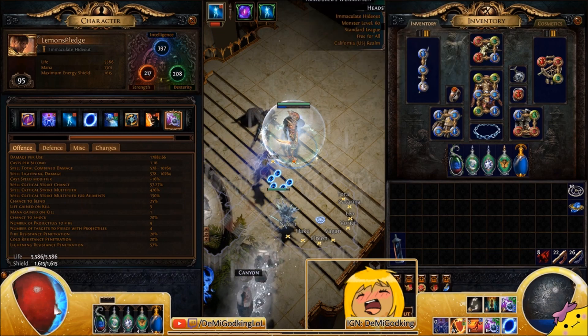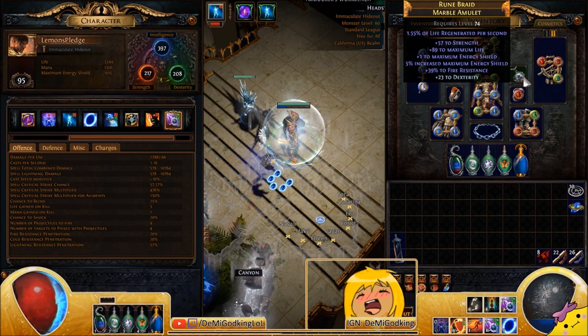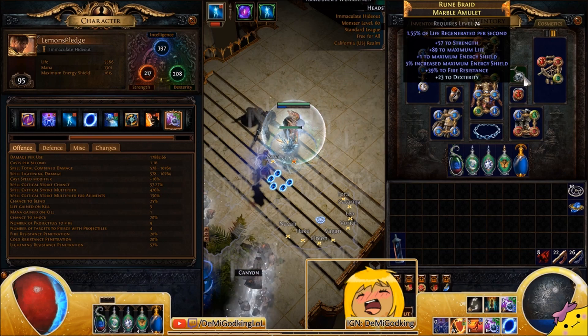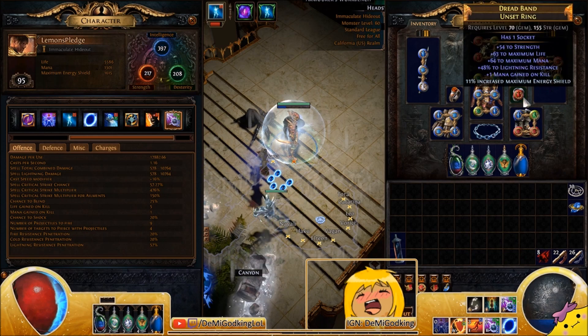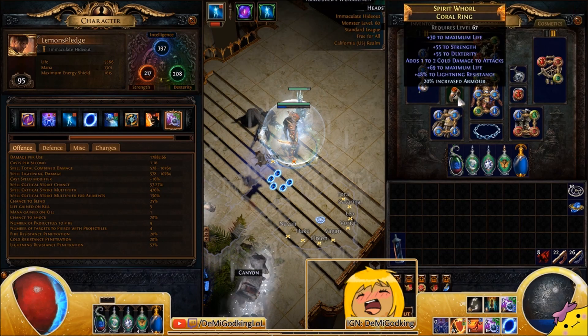For a helm, you want life and resistance with any additional energy shield you can get — hybrid life/ES gear is great. For your amulet, go for life, resistances, and stats; if you can get crit and crit multi that's a big damage boost. For rings, you can use opal rings for extra damage, essences for lightning damage or crit multi — diamond rings with crit multi would be great. I'm just using random gear that fulfilled my stat needs.